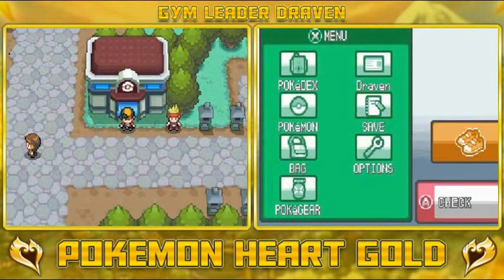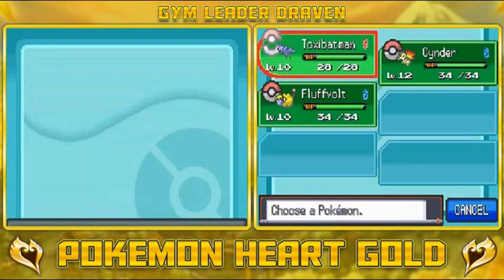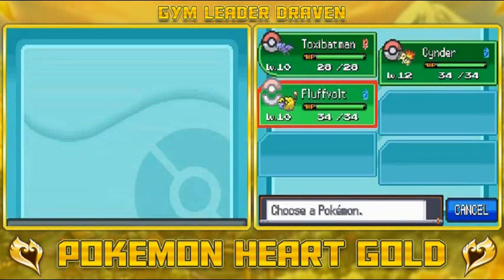What's up guys, it's me your host Draven, welcome to another episode of our Pokemon HeartGold walkthrough. In our last episode we went 30 minutes long just going up to Violet City and making sure the place was safe. We caught ourselves two new Pokemon: Toxic Batman and Fluff Bolt. I did level Fluff Bolt up to level 10.